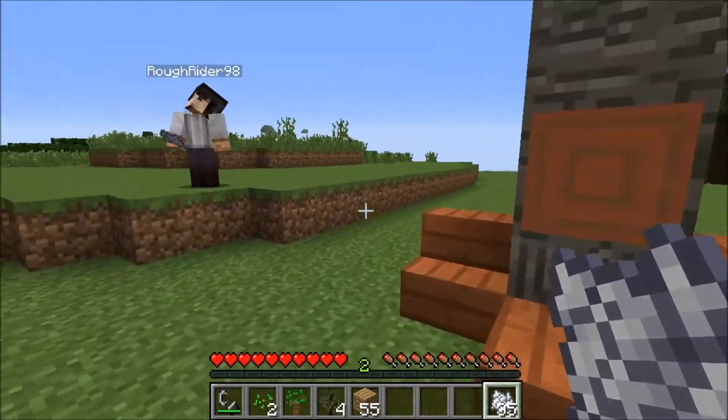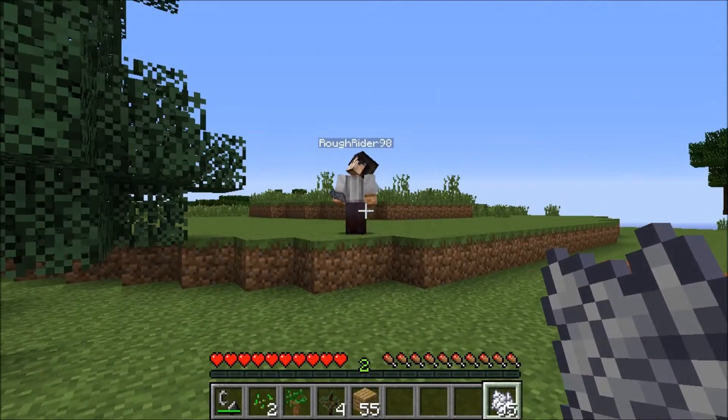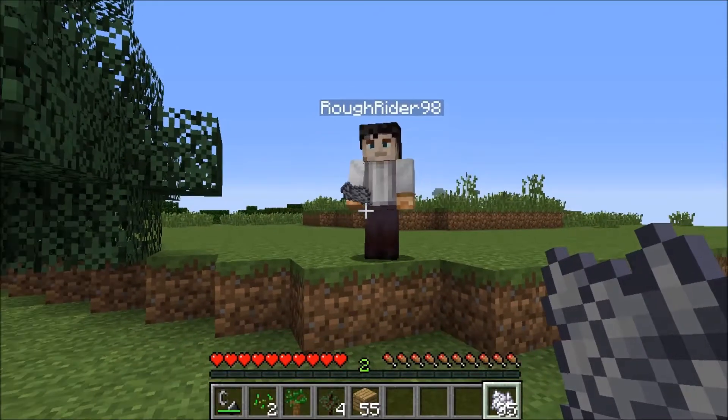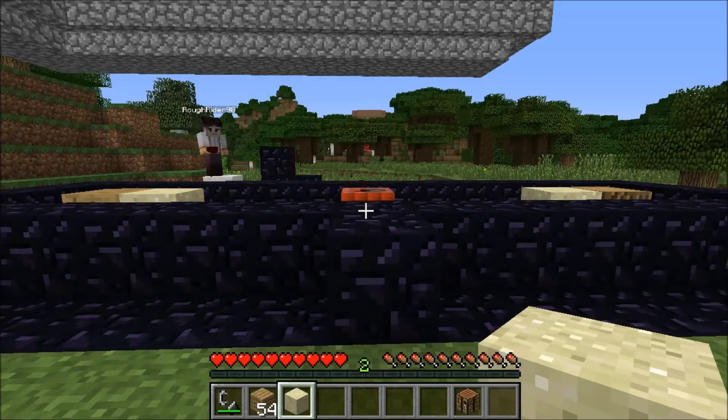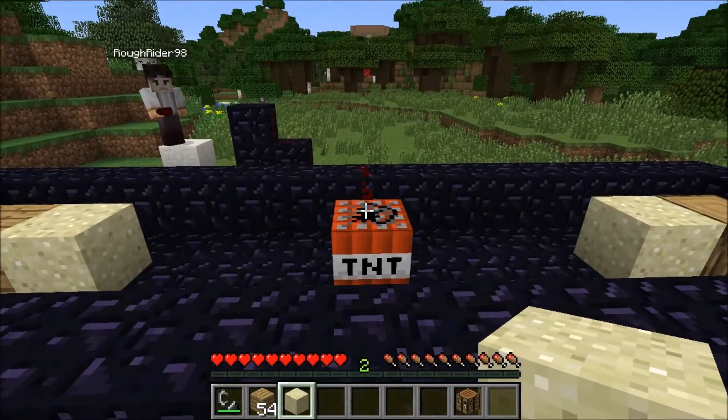I'm interested to see how they stand up in their durability to blasting and to fire. So shall we head over to the blasting pad? Let's do it. Here we are back at the blast pad. We set up a little experiment — we've got our TNT charge set.